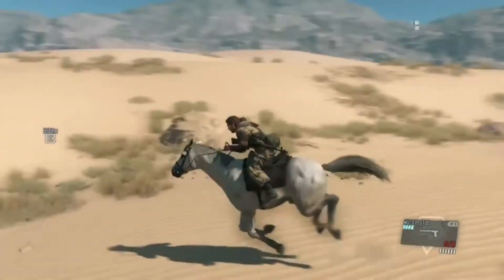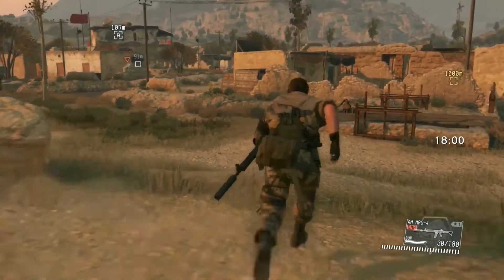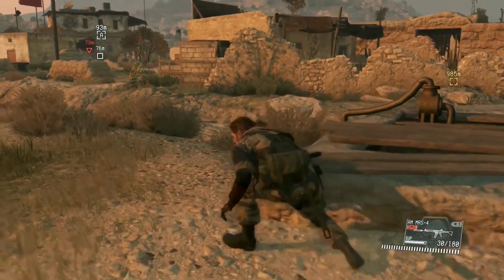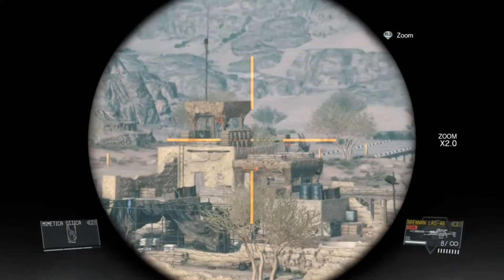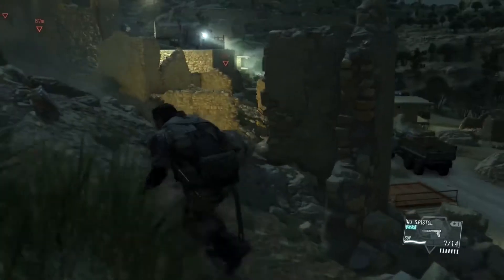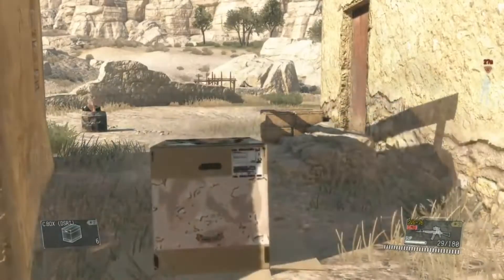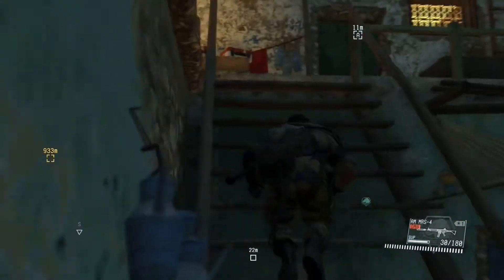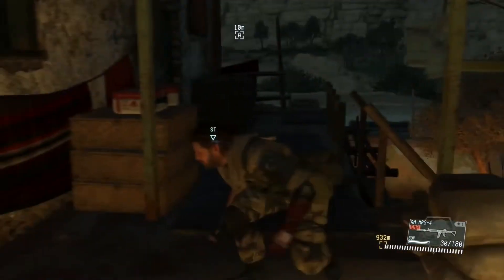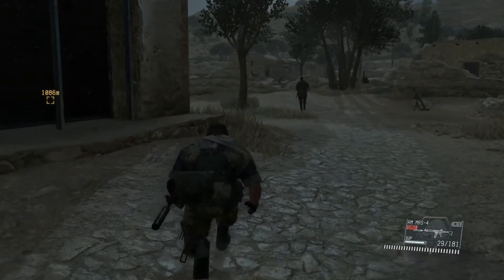Phantom Pain was the first Metal Gear Solid to have an open world, and even though the map was predominantly empty, when it comes to approaching missions, the freedom to take any path was always nice. You could snipe out targets from a vantage point without alerting enemies, or you could take the traditional approach of sneaking in with amazing tools, gadgets, decoys, wolf dogs, cardboard boxes, and much more. There are different approaches, different paths, but also different times of day that affect your mission. Sneaking in during the night is easier, as some guards are sleeping and those who are awake have a harder time spotting you.